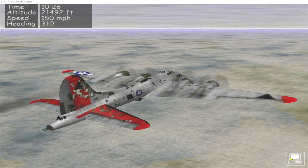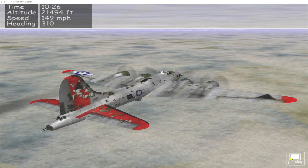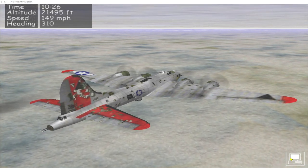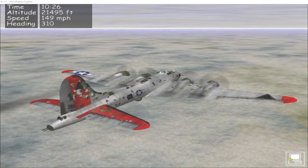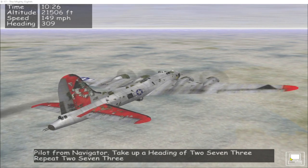Time is now 10:26 hours. We've reached the Netherlands, the eastern side of IJsselmeer, from where we can vector for home base. Pilot navigator, take up a heading 2-7-3.